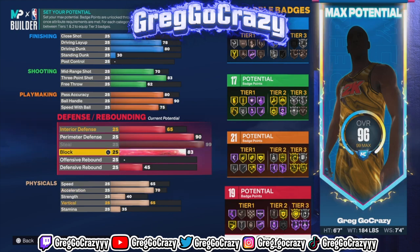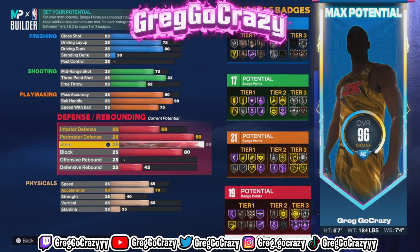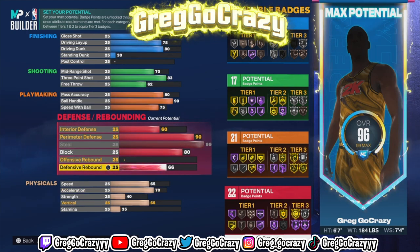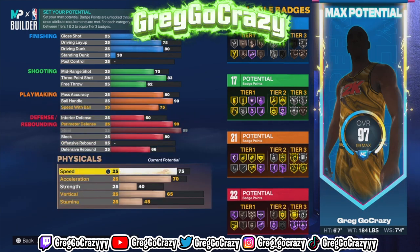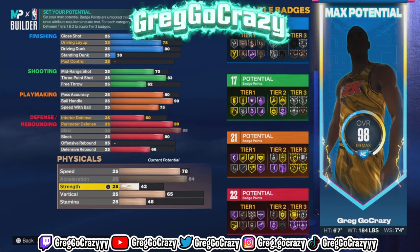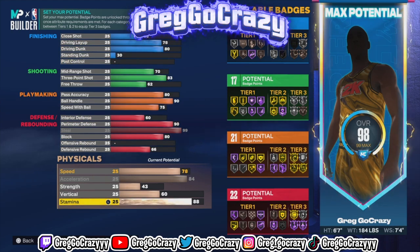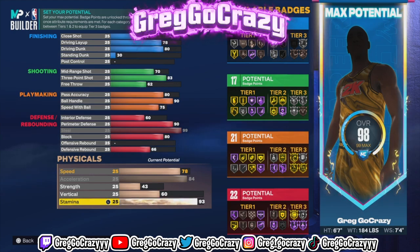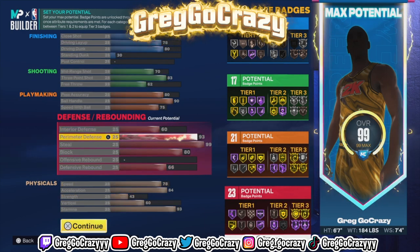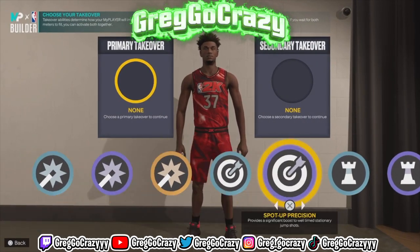This player can get hall of fame glove too, and that's why I like it — I like defense. I try to put glove on all my players as high as it can go. This build also gets gold clamps and gold intimidate, which is dangerous on this game if you know how to use it. I put speed at 78 — with gem right that goes to 82. Acceleration at 84 goes to 88 with gem right. Stamina at 93 goes to 97 with gem right, and gem right applies across all your players.